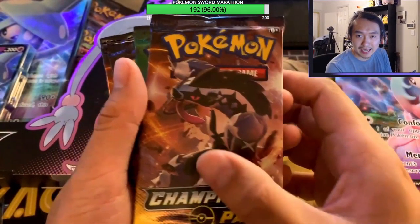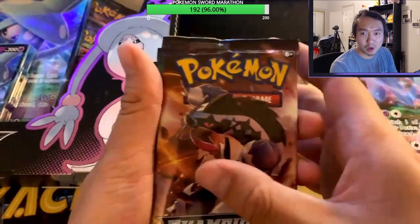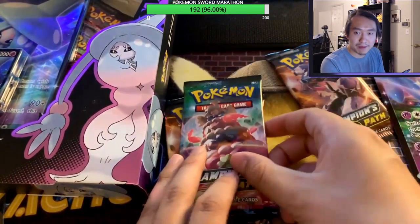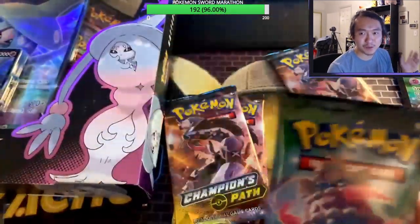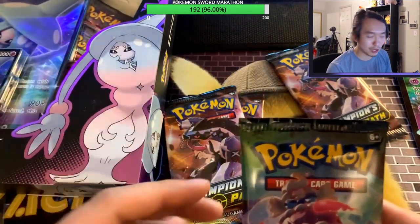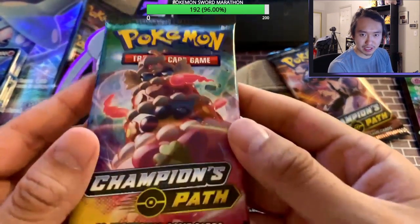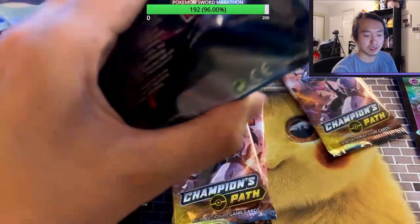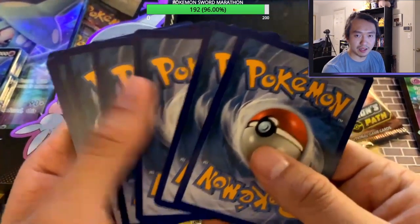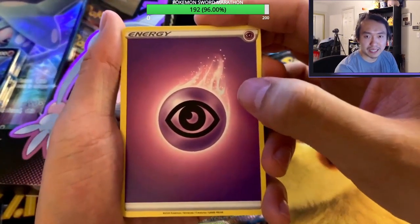First pack of the night for the Hatterene V box — we save the first pack for last. This is for my 420 subscribers on YouTube, so please check out my channel, Kenny Boulder. First card is energy — Psychic energy. You got Kabu, this Japanese businessman chilling here, ready to kick some butt.